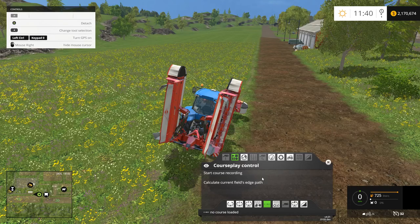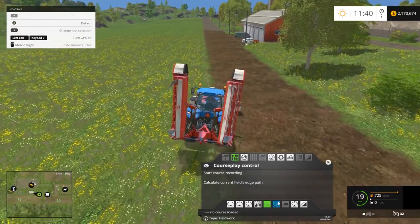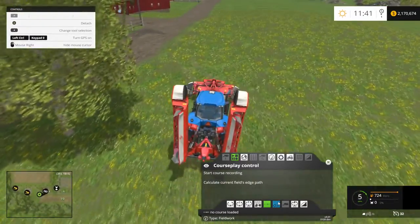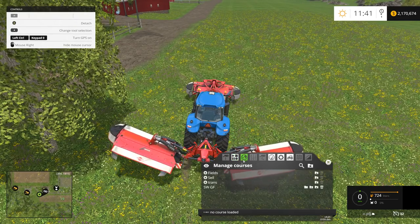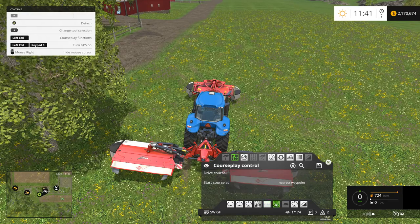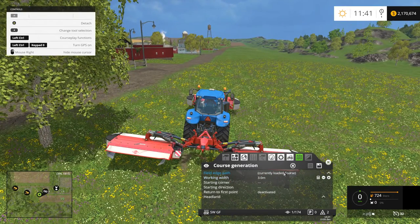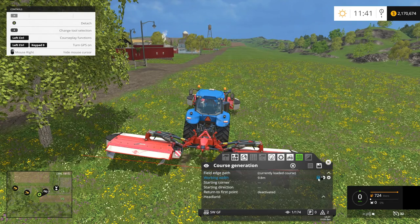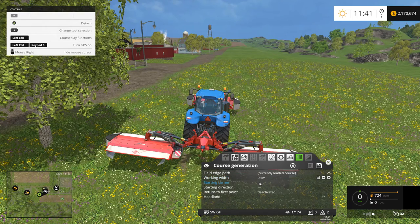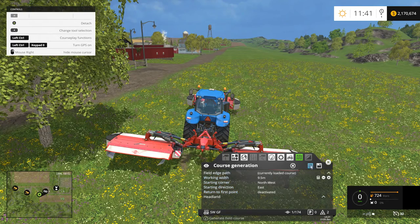Now we want to generate the fieldwork course that the mower will use to actually cut the grass. To do that, I'm going to come down here and pick Southwest Grassfield. Then we've got to change our type to fieldwork. You see how it says currently loaded course — the field edge path is the course that we just made, whereas before you would have picked the field number. We can calculate our working width; I'm going to bring that down to 9.5. Our starting corner is going to be the northwest corner and we're going to head east. We don't really need to return to the first waypoint or make a headland, so then we'll generate.